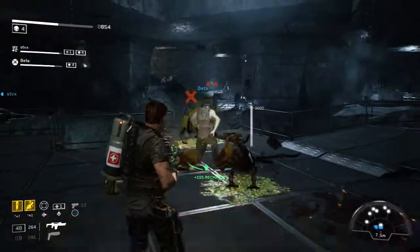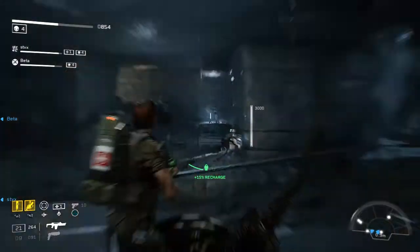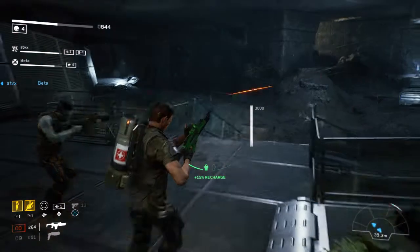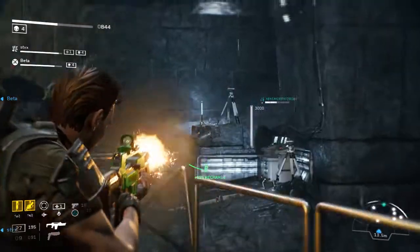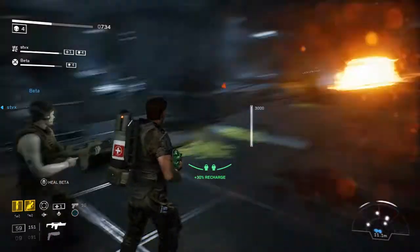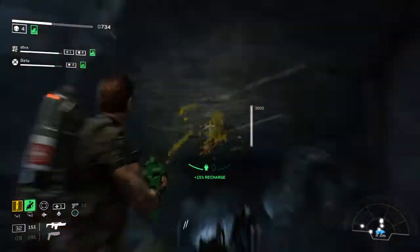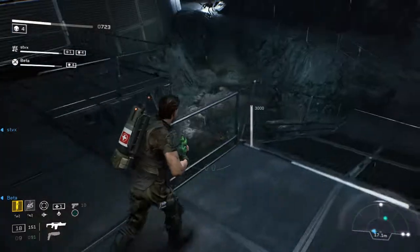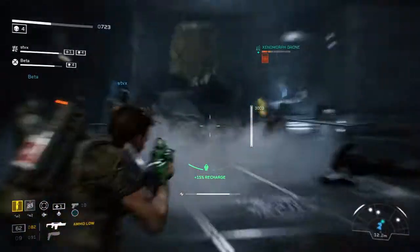Didn't even notice Beta was pinned - just sat here firing at the little ones in front the whole time. Back to our rifle. We've got a big boy coming in - or guess not. Got me to use my rocket though. Where are you coming from? Where are you going to come from next? I hear him. There he is - I have to reload. Got the dodge on, and he's dead.